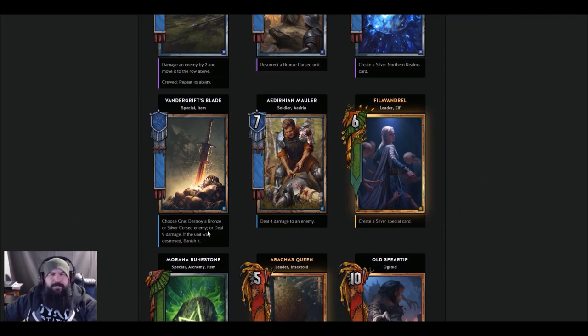Vandergrift's Blade — choose one: destroy a bronze or silver cursed enemy, or deal nine damage. If that unit was destroyed, banish it. They show this as bronze but I believe this is a silver card — it just seems way too powerful to be bronze. I believe they have this wrong on GwentDB.